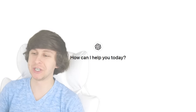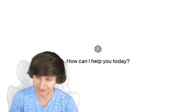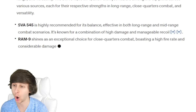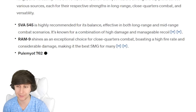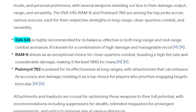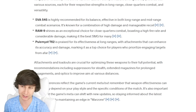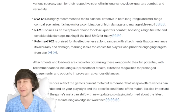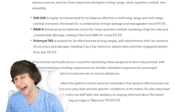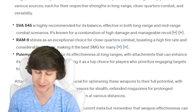Almighty ChatGPT, I seek your counsel for today's video. Let's see if it even knows what the good guns are in Warzone. It's starting to give me some actual weapon suggestions — I'm shocked it actually knows the weapons in the game. It suggested the SVA 545, Ram 9, and Pulemyot 762. Interesting because the Pulemyot is no longer really meta. SVA's okay, Ram 9 is actually good. So I think we're going to start by asking it for attachments for both those guns.